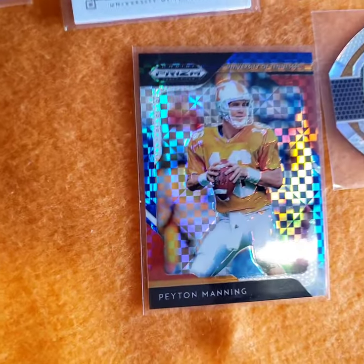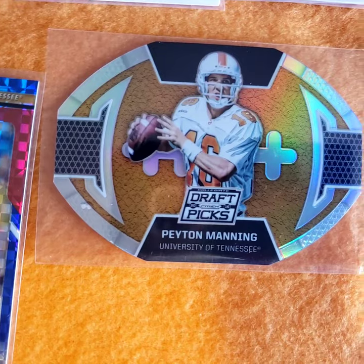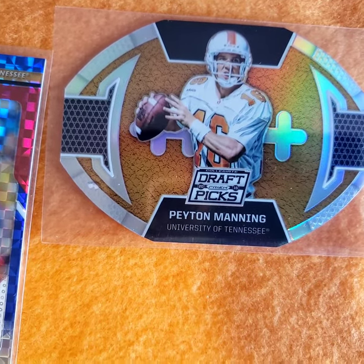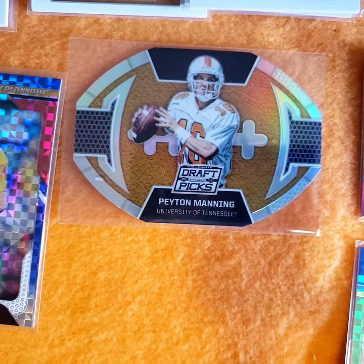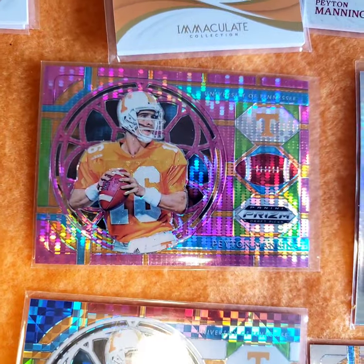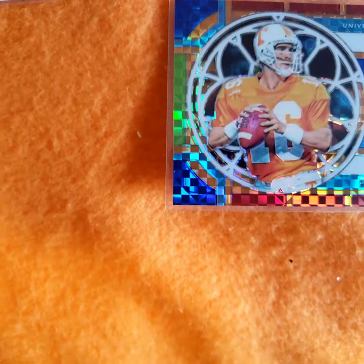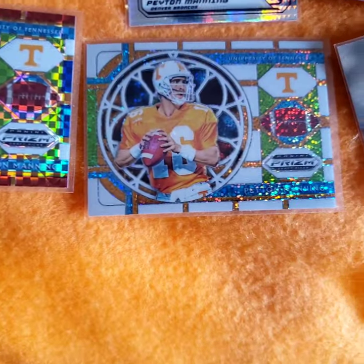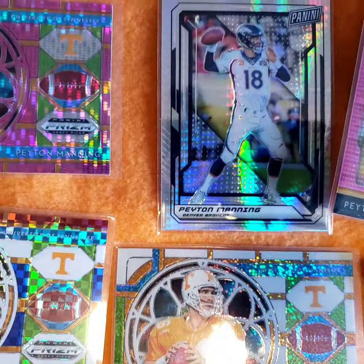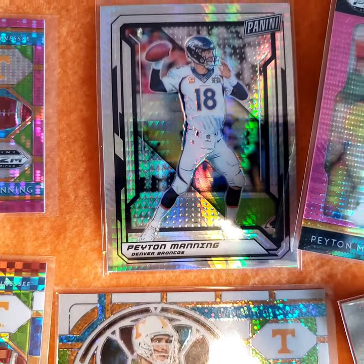I'm gonna start my patent maintenance. 2019 looks like an X-Fractor, some more - not sure what kind. Panini Draft Picks, really nice, it's the purple. Put one in his Broncos uniform there, nice color.